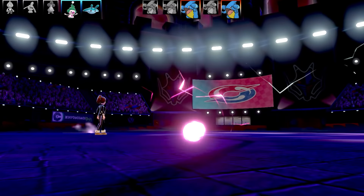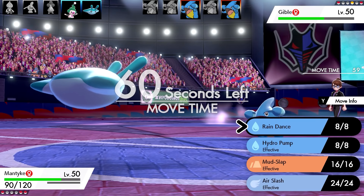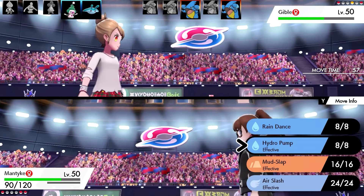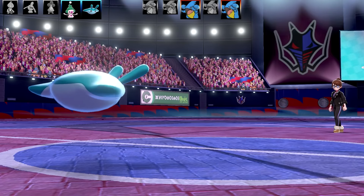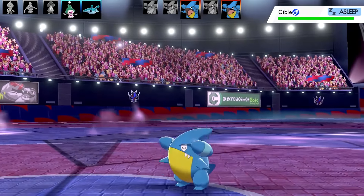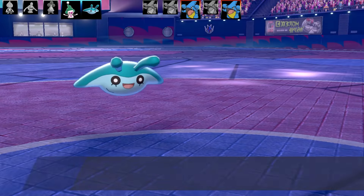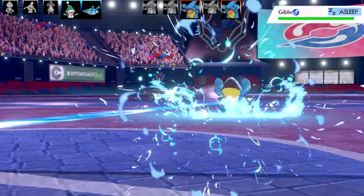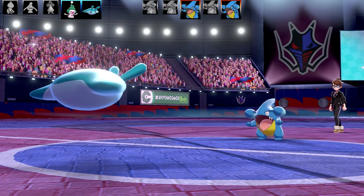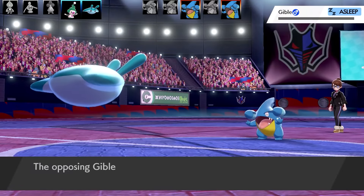Mantyke is a special sweeping set — Modest nature, max Speed, Swift Swim ability, with Rain Dance, Hydro Pump, Air Slash, and Mud Slap. Mud Slap is quite good at hitting Electric-types because of that nasty 4x weakness. The sleeping Gible comes in and my Hydro Pump lands on it, doing very good damage — almost taken out. Going for Air Slash, and that's the end of that Gible.